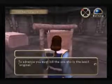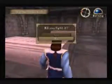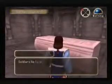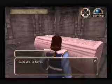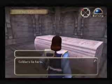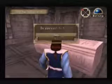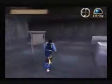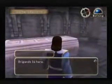To advance, you must kill the one who is the least original. Braganes lie here. A Mimic lies here. Soldiers lie here. Least original... is that what it was saying? Least original. I have no idea actually — I know who all three of the enemies are, but I have no idea.